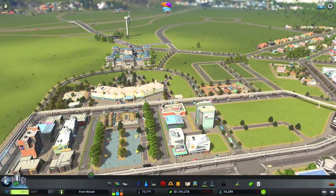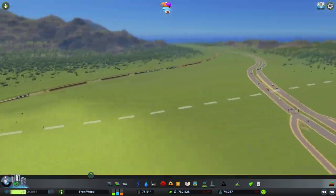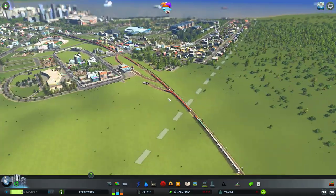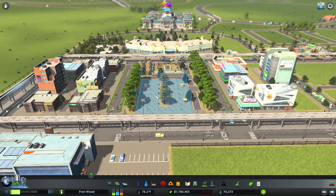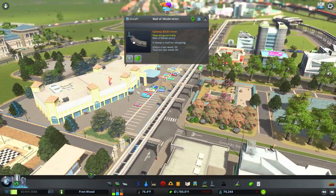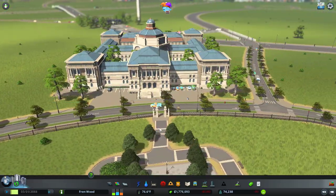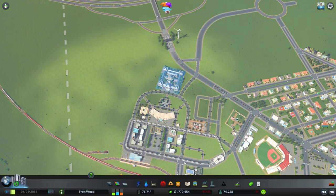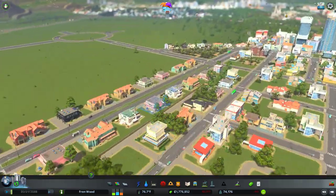Before we dive in, off-camera over on stream — links in the description to the Mixer channel — we decided to build a new part of town. We had a load of high density commercial straight opposite this train station, however now it's just a little plaza with a couple of paths around it and a garden. We also placed the Mall of Moderation here, some park assets, and the academic library to flesh out this green space.